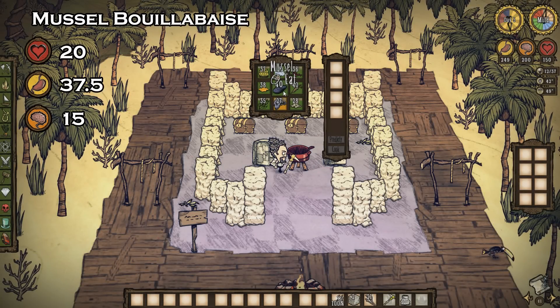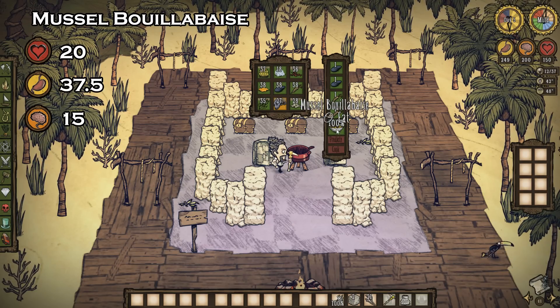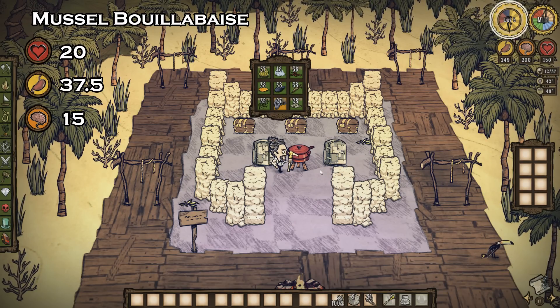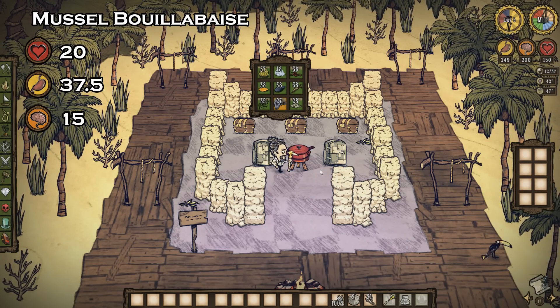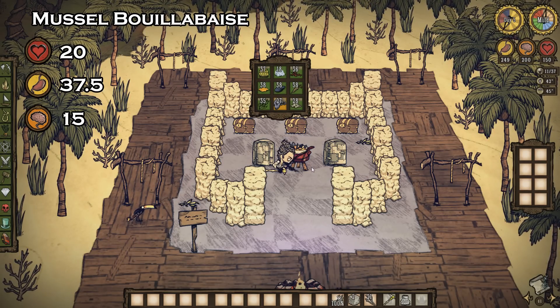Next up, we have ourselves the mussel bouillabaisse. This recipe will always require two mussels and two veggies. Using two mussels and two carrots will get you a total of 20 health, 37.5 hunger, and 15 sanity. Not bad considering how easily obtained mussels are.